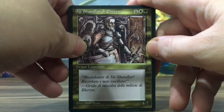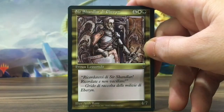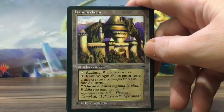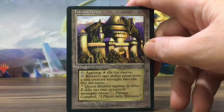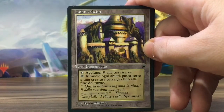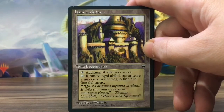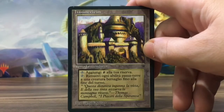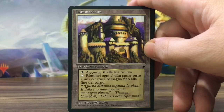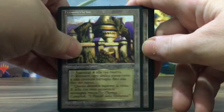The power level is kinda low, and it's worth a couple of bucks. The other uncommon, the Hammerheim, with the print dot — love those print dots. Hammerheim is like five bucks. It removes Landwalk ability, so not so useful, I guess.